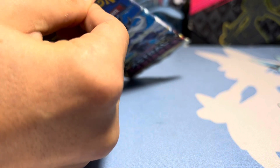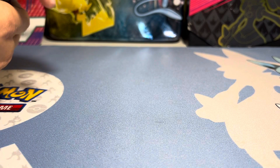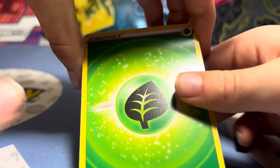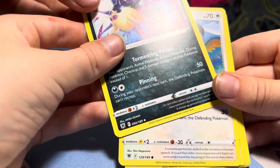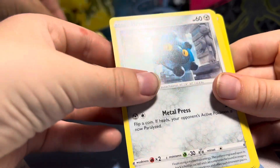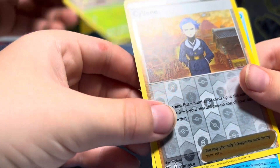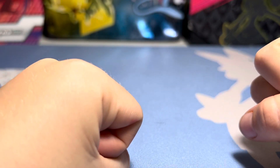And then we got to open up this next Astral Radiance pack. Opening packs are so annoying. So we got a Grass Energy, a Yuxie, Energy Loto, Hisuian Overqwil, Chatot, Bronzor, Rowlet, Oshawott, Scyther, Cyndaquil, and a Glaceon. No hits! You've got to be kidding me. Maybe the next pack.